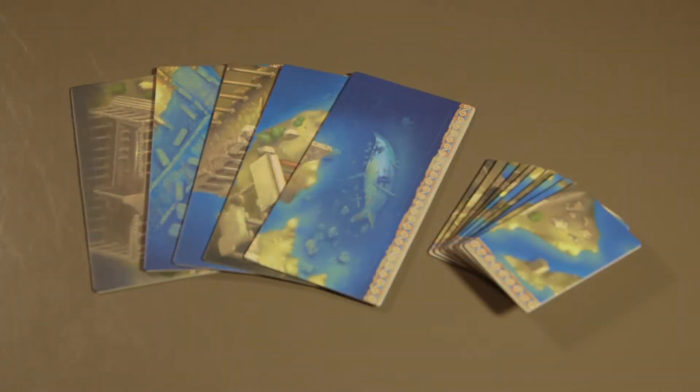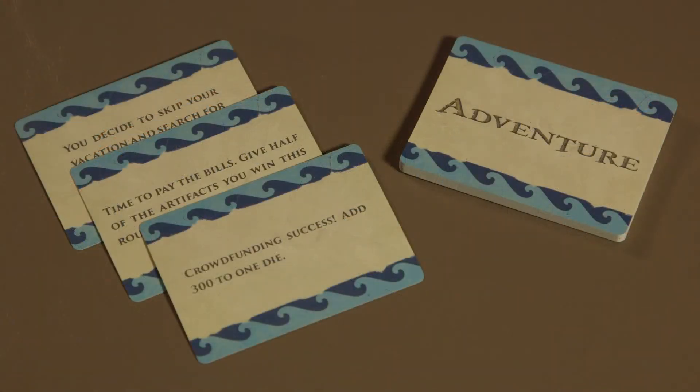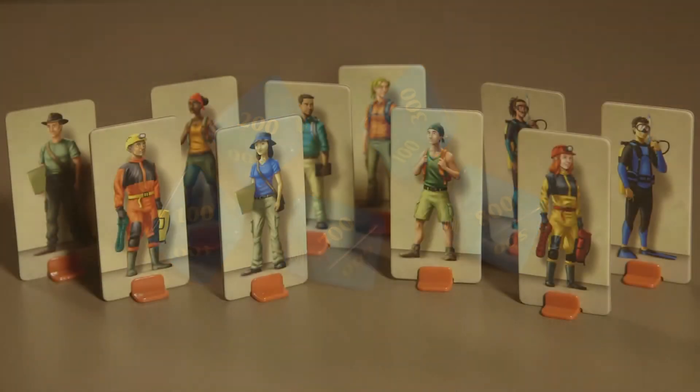In each Ancient Finds game box you'll find 5 site boards where you'll place your discovery cards, plus 10 bonus site boards which may be purchased to expand your discovery card territory, 40 discovery cards that display the artifacts and values players can collect, 20 adventure cards that may help you gain artifacts or make an opponent lose them. There are 50 ancient artifacts of varying value that players collect on their turns, 5 eight-sided dice which players will roll to match or exceed values on their discovery cards, and 10 archaeologist pawns that players may hire to help them discover and collect more artifacts.